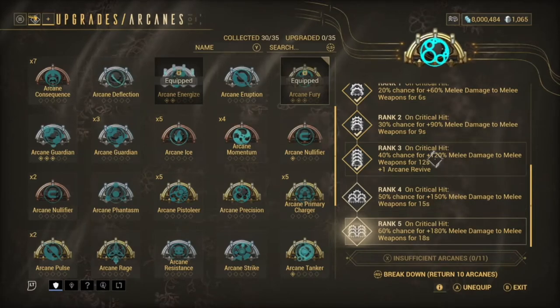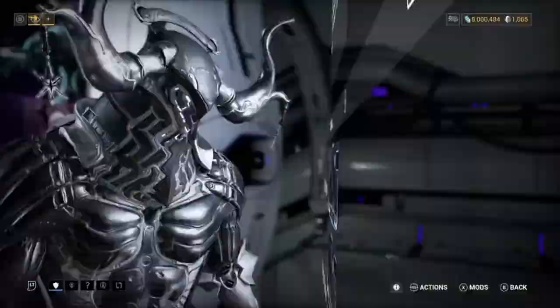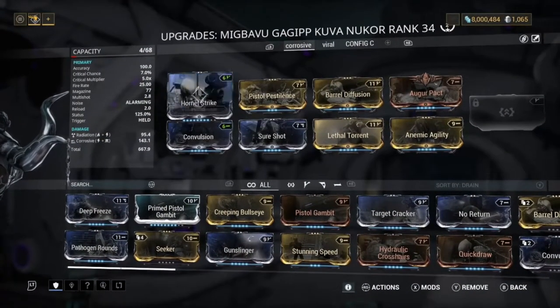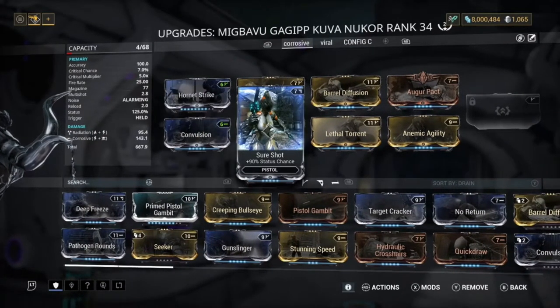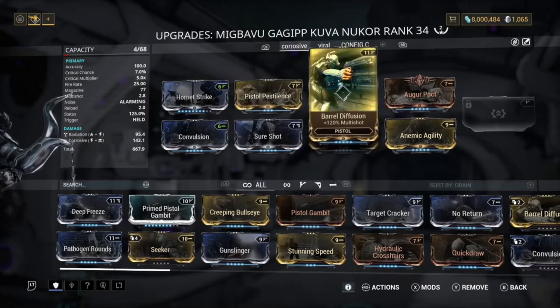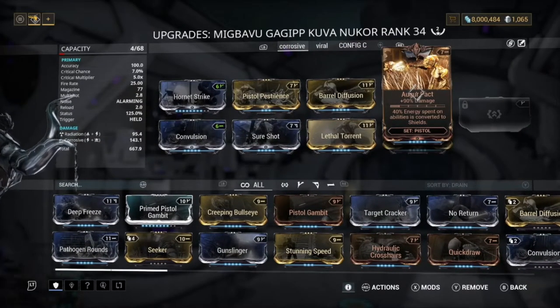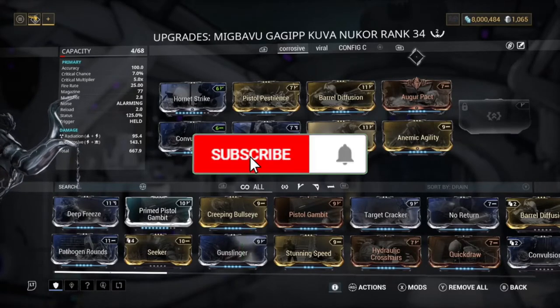The other weapon we used is the Kuva Nukor, which is a really good weapon. We run a corrosive build with Hornet Strike, Augur Pact, Sure Shot, Pistol Pestilence, Barrel Diffusion, Lethal Torrent, and Dynamic Agility. The reason we run corrosive is mainly for Bombards or anything with a lot of armor so we can strip it down really quickly.